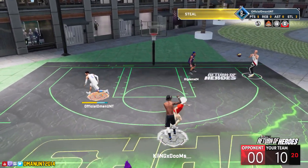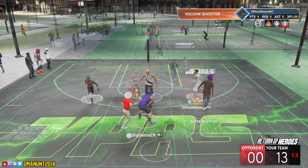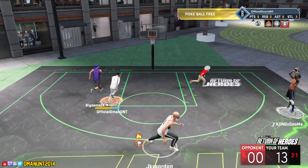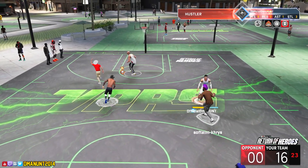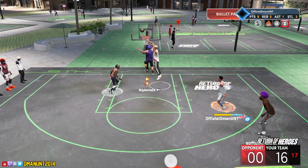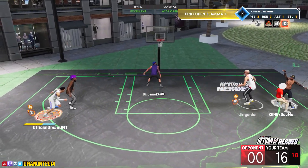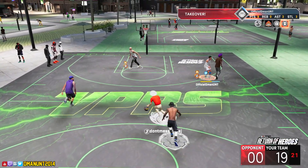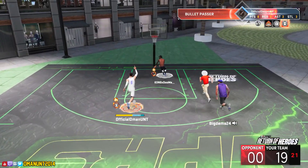We poke the ball free, get a steal, run to the left corner — bang! Spot-up shooter Lonzo in the building. We're up 13-0. People on TikTok — right, not heavy, D Man UNT 2014 on TikTok — are saying what is the point of this glitch 6'7 build. There's no way I'm getting trolled, because the 6'7 build has a reason to be on the court. We're dotting up Doom, playing defense, knocking down threes. We're up 19-0 with a hand up — it's about to get ugly.